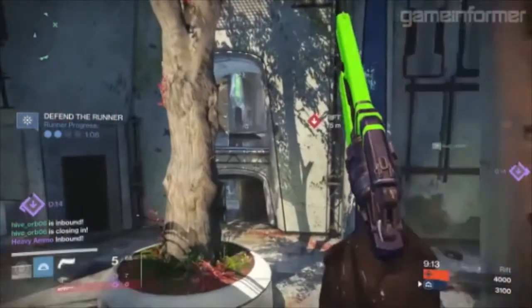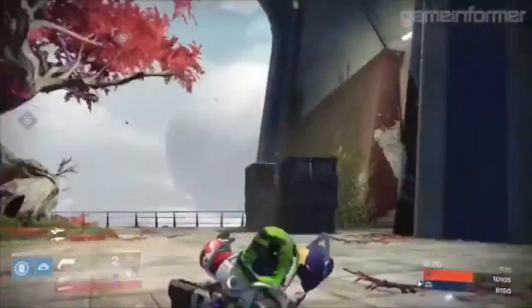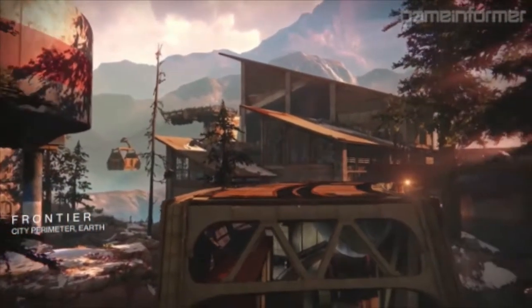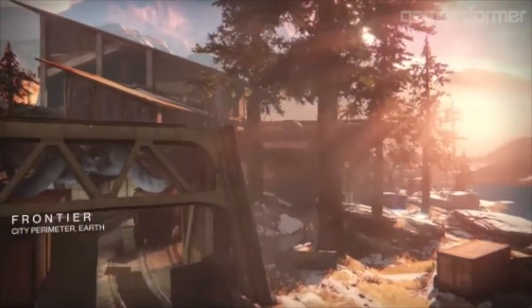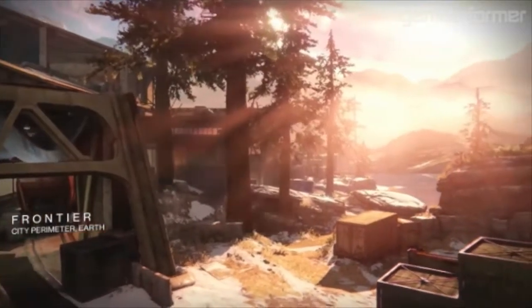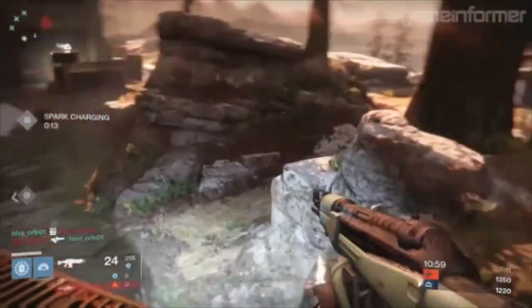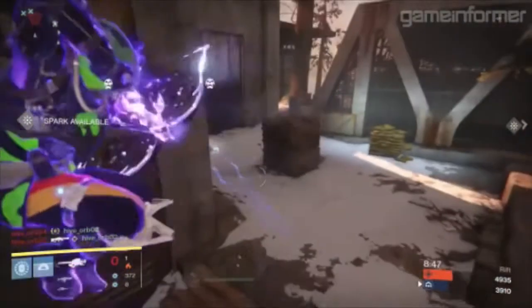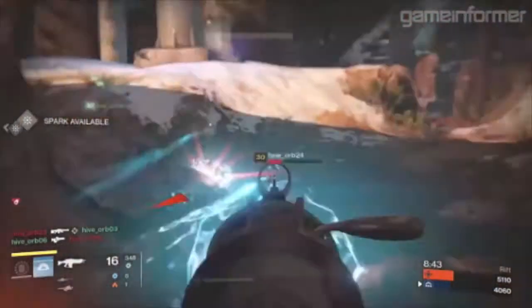We haven't seen anything like this in the game, though we've seen a lot of footage of this map in trailers and it looks like a pretty good addition. Next up is Frontier, located on the city perimeter of earth. It is a semi-symmetric map built around a train yard, with a train track that cuts through the middle and runs across a bridge — the central landmark and a bottleneck for all combat. It's good for game types like rift, and it connects to one of the original maps from vanilla Destiny, Twilight Gap.